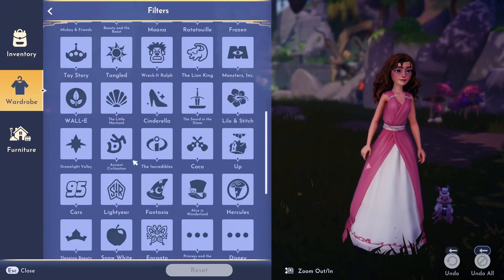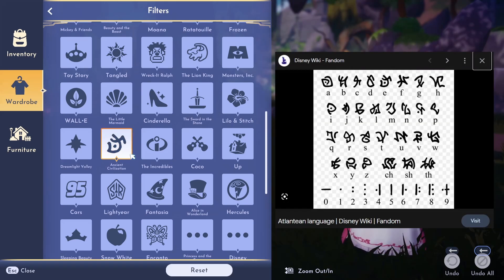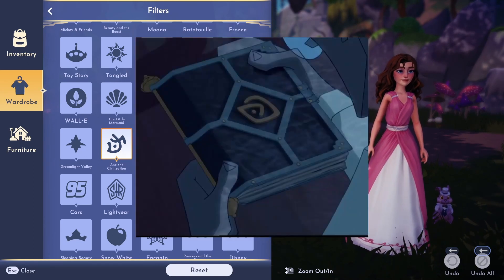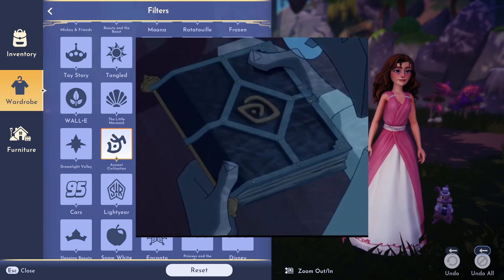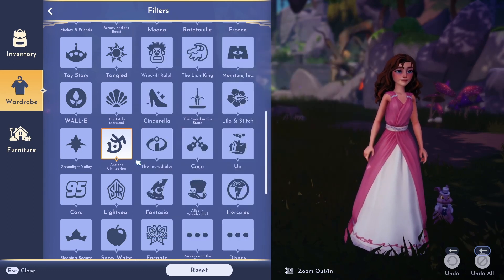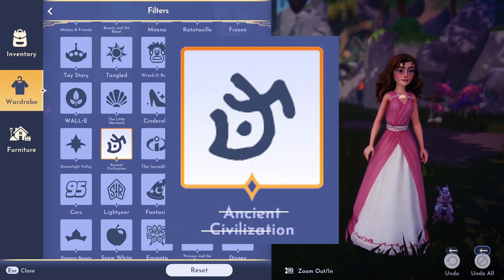The first clue we have is this symbol in our inventory. This symbol is actually a letter from the Atlantean alphabet — the letter E. In the movie Atlantis, Milo has a journal from his grandfather about Atlantis, which is labeled in the same alphabet. But it's really interesting that the makers of Disney Dreamlight Valley have labeled this as 'ancient civilization' instead of just Atlantis.